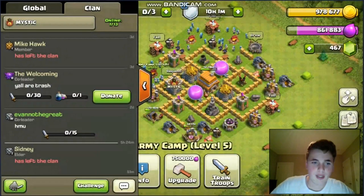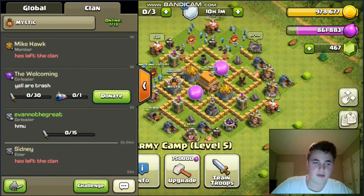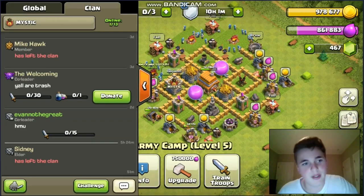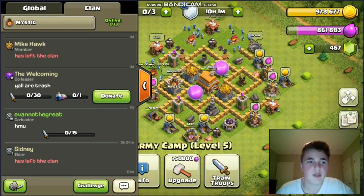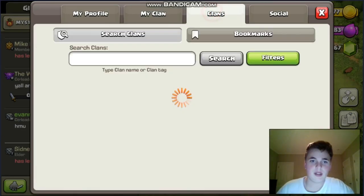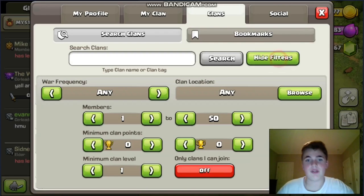You click this button right here. And then you click this button where it says Mystic right there. It won't say Mystic for you — it'll say the clan that you're in, or like 'find a clan' or something. You click it, and the clans button right here will lead you to this page.